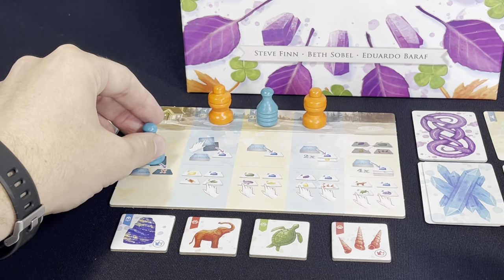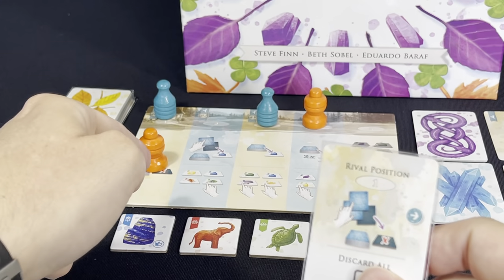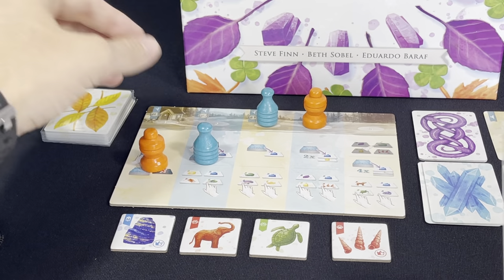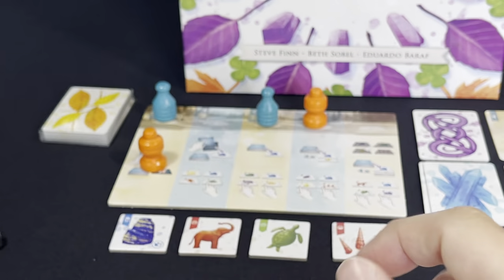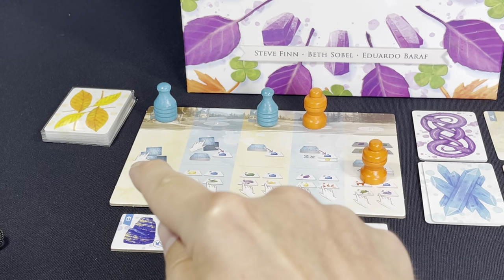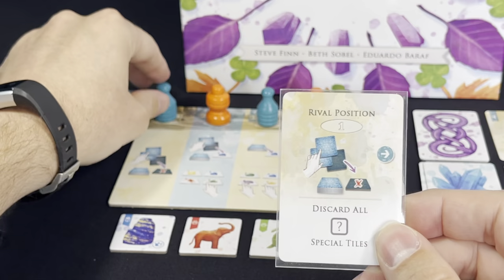She will move to one if it's open. Let's say I had already gone on a previous turn and she wanted to go to one and it's already blocked — you will use the arrows to go to the next available spot. So she will simply go to the two spot, and you also wrap around. If she wanted to go to five and it's already blocked, she'll just wrap around the board. But in this case, she's going first, so all of them are open and she will move to one.